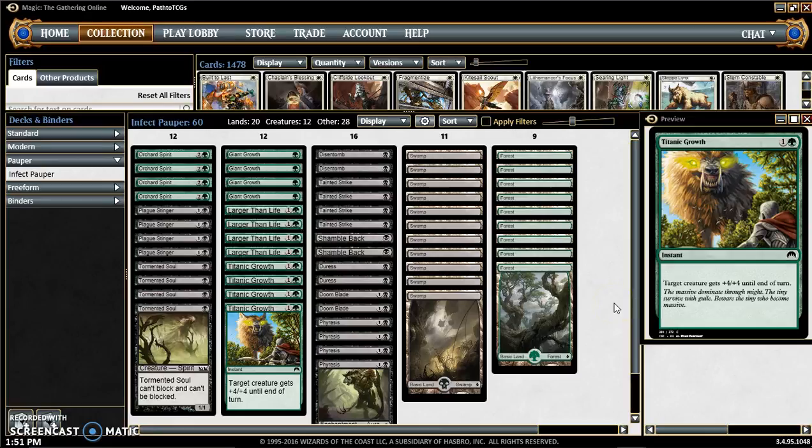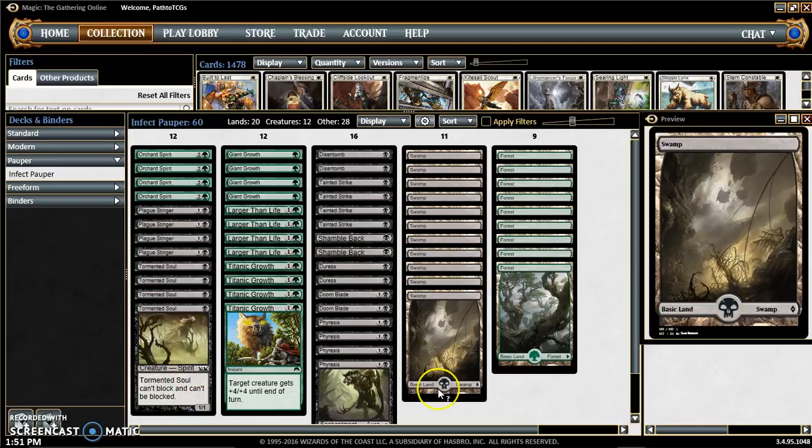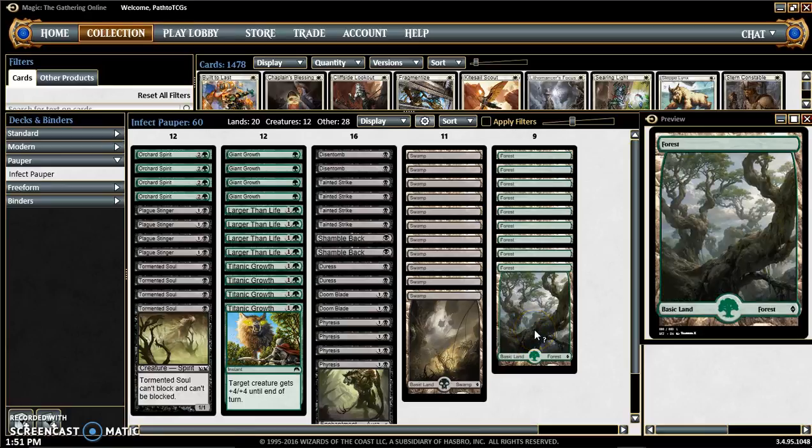I didn't invest in any dual lands because everything is such a low cost and I didn't want to slow my deck down. We have 11 swamps to make sure that we can cast the infect-giving cards and the black spells, and 9 forests to make sure that we can pump up all of our creatures. Essentially all our green spells are pump spells, and all our black spells are removal or giving our creatures infect.